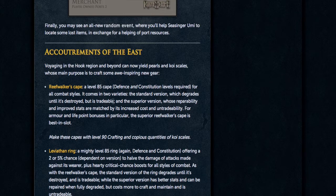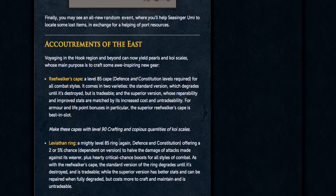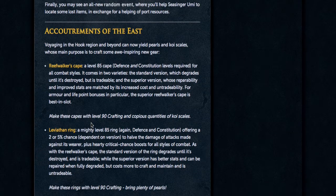There's a tradable version which will degrade to nothing, and a superior version which, once it degrades down to zero, you'll be able to repair for a cost — that will require level 90 Crafting and koi scales.